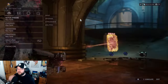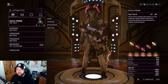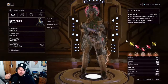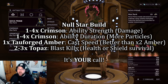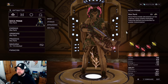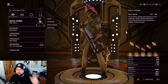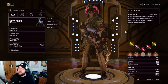Now let's talk Archon Shards. Between these three builds, pick which one is most enjoyable for you, then shard accordingly. For the Null Star build, you barely need casting speed — maybe one Tauforged casting speed for quality of life. Then go ability strength on the remaining four shards: one Amber and four Crimson. You could also consider Topaz shards since Null Star kills with blast — Topaz gives health and shield returns on blast kills.